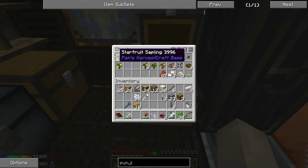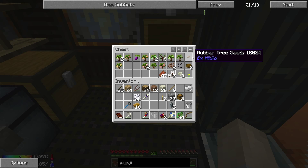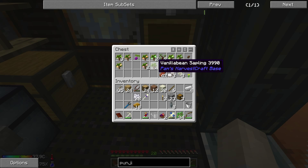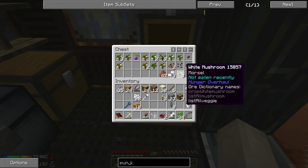Let me just show you all the different types of fruit trees I got: starfruit, nutmeg, more grape seeds, orange sapling, lime sapling, rubber trees, pear saplings, avocado, more rubber trees, papayas, pomegranates, vanilla beans, dragon fruits. I even got some cocoa beans from sifting sand or gravel.